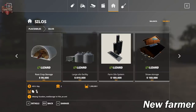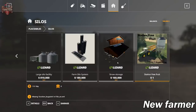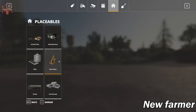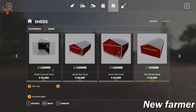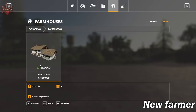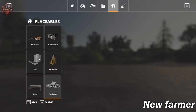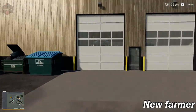We've got our fruit crop storage, our large silo complex. Nothing in decorative. We've got several sheds in the sheds area, and then our farmhouse — just the EU farmhouse.